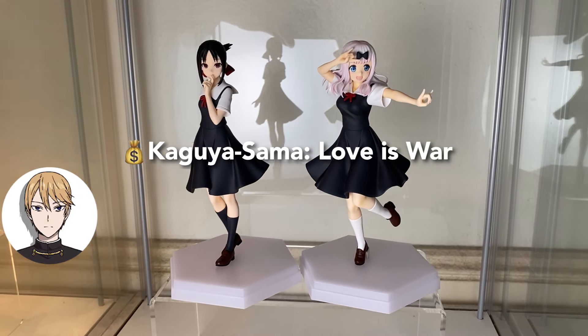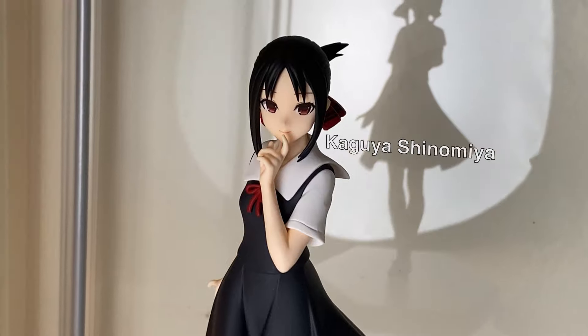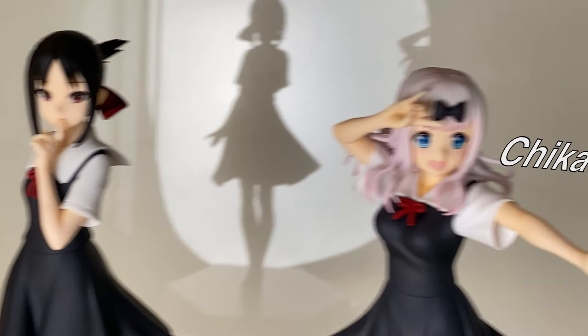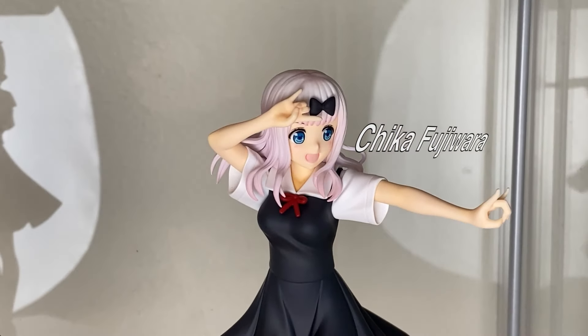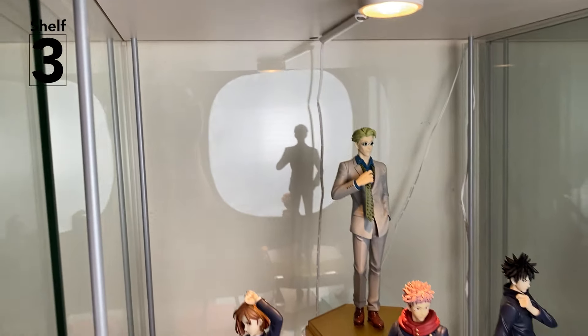On to Kaguya-sama — I love the summer uniform outfits. I really hope they do the guys as well, like the student council president. Kaguya with the big eyes and a thinking face — or is that a plotting face? And Chika, as animated as always. I wish they released her in the detective uniform.